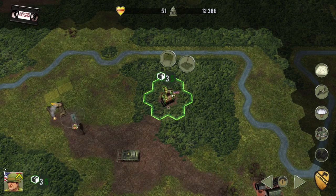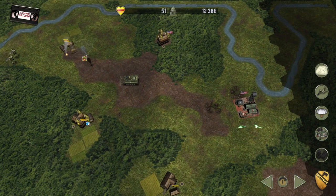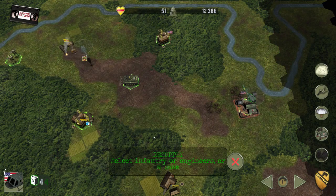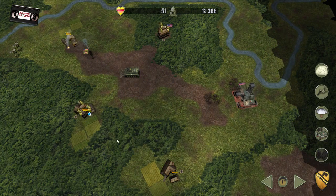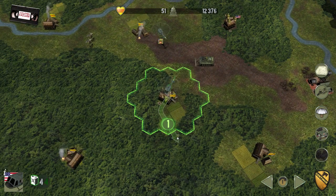These guys have just turned out to be relatively pro-American, hence the flag going on there — and that's positive. So we'll send this Huey out to resupply my infantry over there, and that'll keep them set for another few turns.